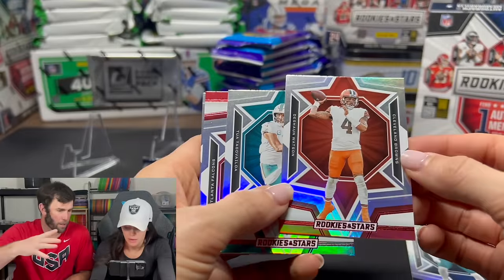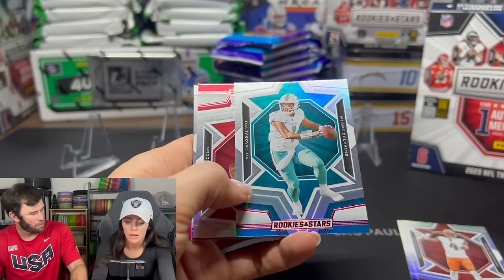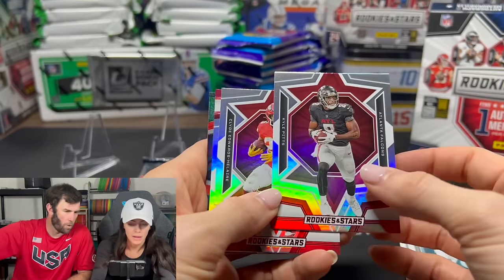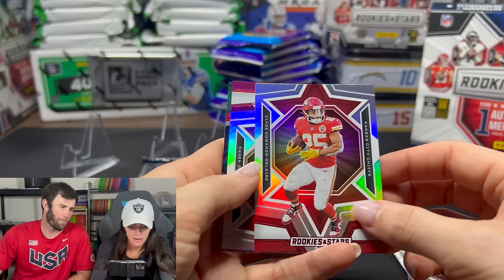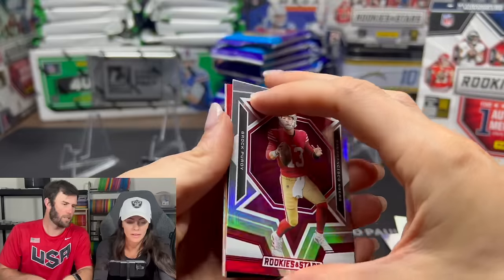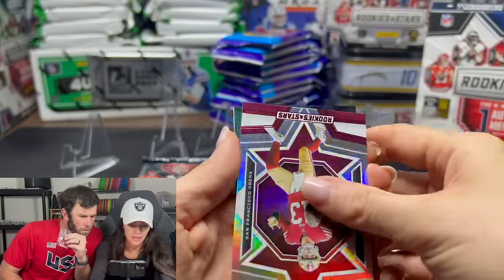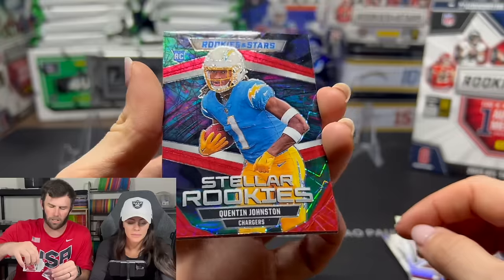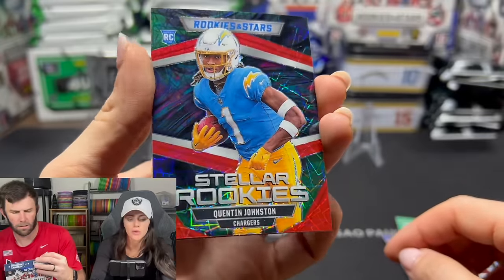Since this video is going up today or tomorrow, we can talk a little free agency. Jameis Winston — the Saints just got signed by the Browns. Kirk Cousins — I think his stock's gonna go up. We got a Stellar Rookies — Quentin Johnson. That is the Longevity card. It's kind of got laser beams like on Prizm — the squares look very similar. I think it looks cool.